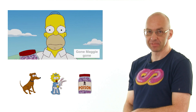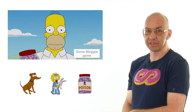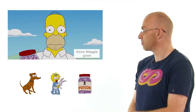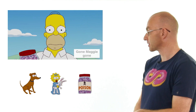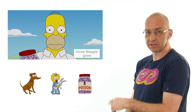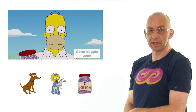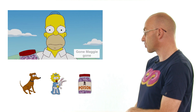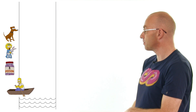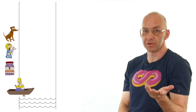Let's help Homer with the puzzle first, then find the special cube. We've got three characters to get across plus Homer, and you can only take one at a time. Maggie can't be left alone with the poison, and Maggie can't be left alone with Santa's Little Helper. So the only thing we can really do here is take Maggie — there's really no choice.